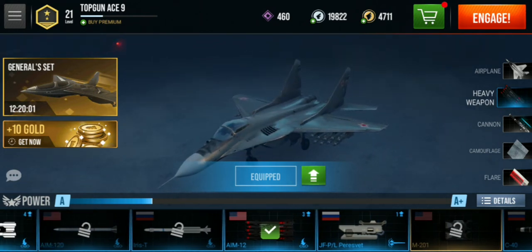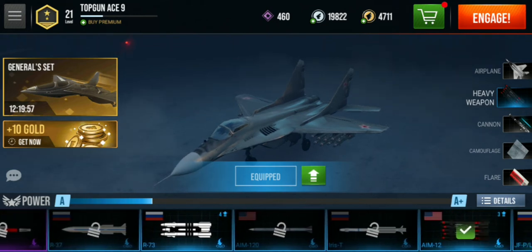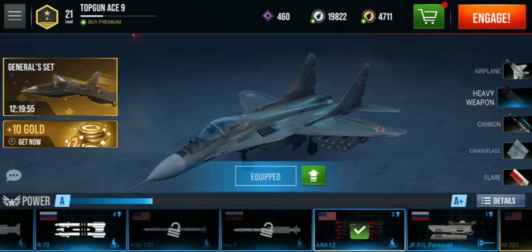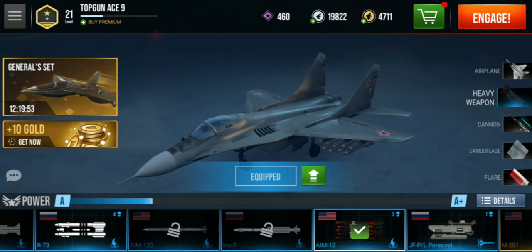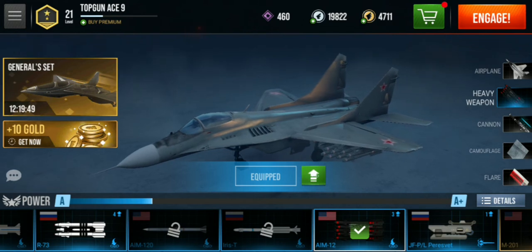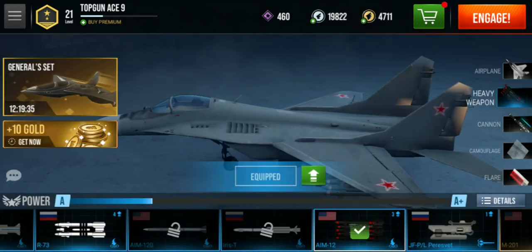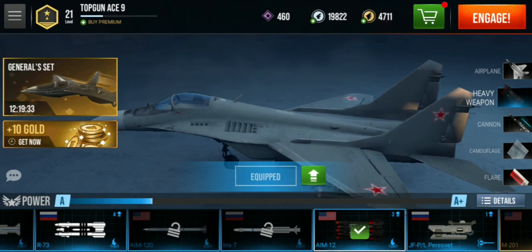For example, choose which missile you want to upgrade — this one here. You just need to tap this arrow, and you can upgrade for 51,000 silver coins.